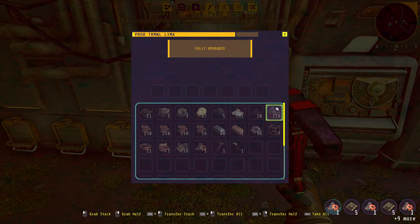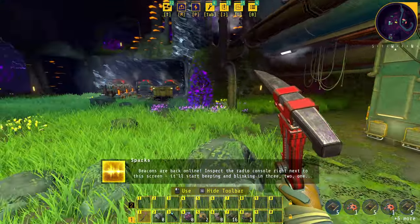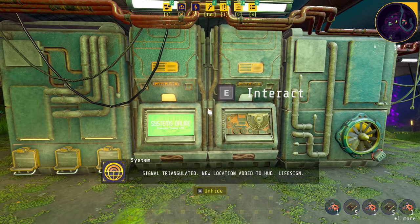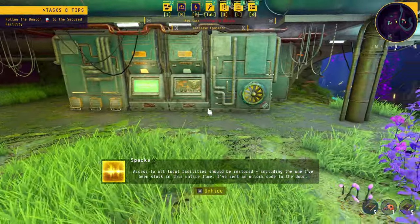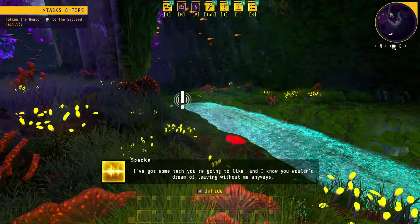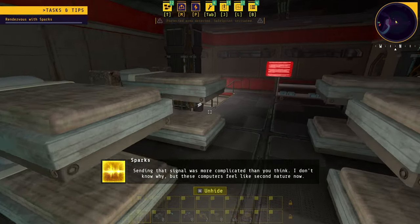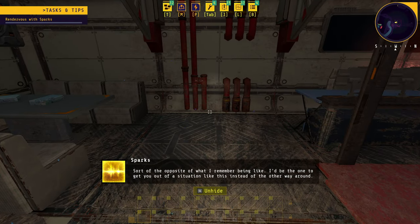We've now got enough resources to upgrade the terminal again. The NPC says: 'Beacons are back online — inspect the radio console right next to the screen, it'll start beeping and blinking.' We check the console: 'Signal triangulated — new location added to HUD. Live sign access to all locations should be restored.' We head down toward what I think is where we get the mole — going through a door to a new area with what looks like a little abandoned facility.